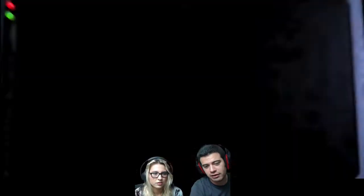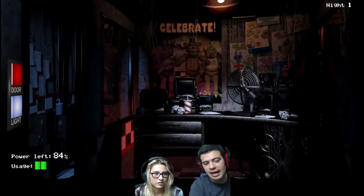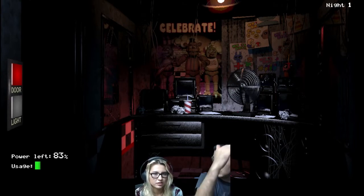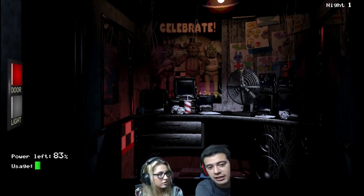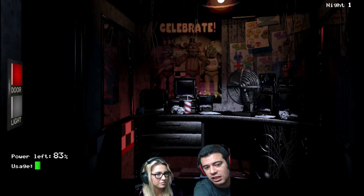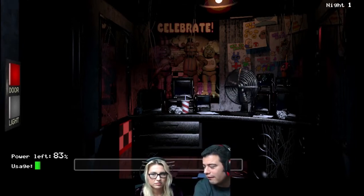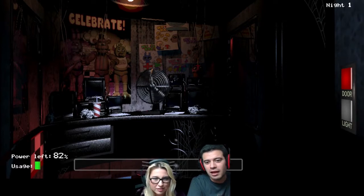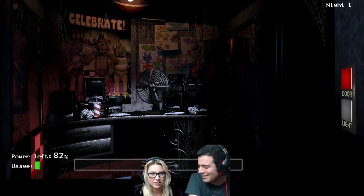You would check the light. And if he's not there, you turn it off and then you're okay. If he's there, you shut the door and then you check the light and you kind of see a silhouette over here. Oh, that's not cute. The same thing with this little door over here. Look at this creepy little... like, what is that? Like a cupcake.